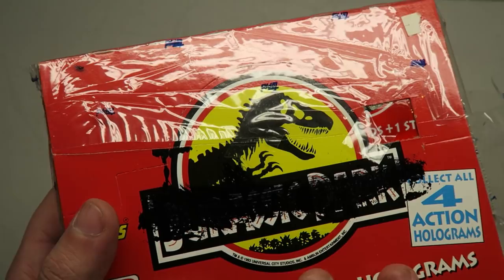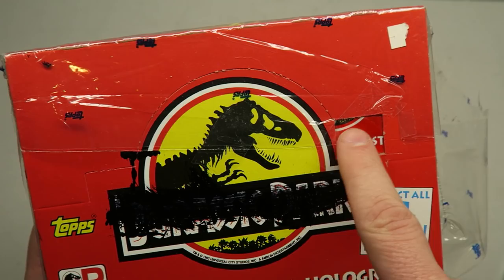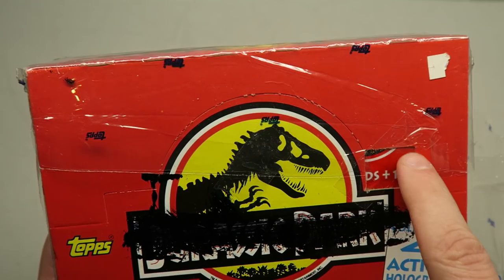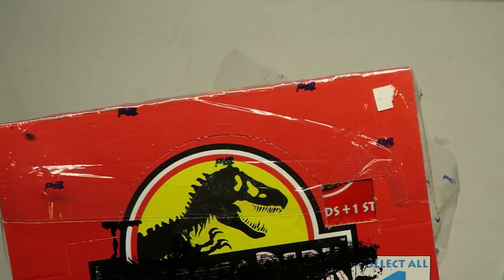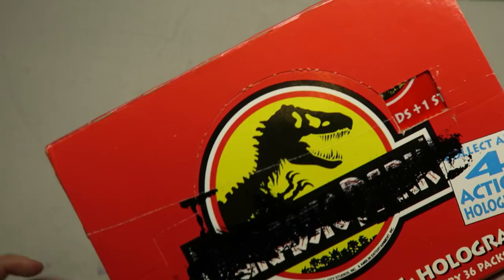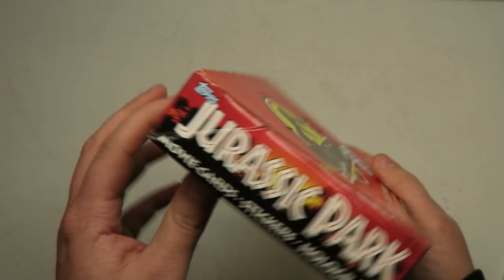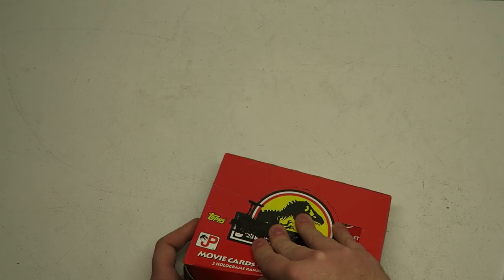The first thing I noticed is that they inked over the Jurassic Park logo here, which I think is why I got a better deal on this. A lot of people probably just want to buy this and put it on a shelf still in the packaging because it's that old classic logo and it looks amazing. It also looks like there used to be a 15 cents price tag here, and they cut that out and marked out Jurassic Park. Still looks pretty awesome. I might try to save some of the cardboard.